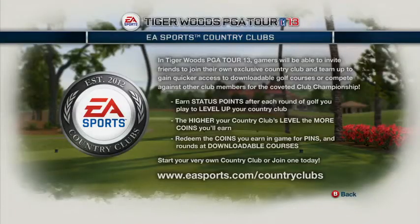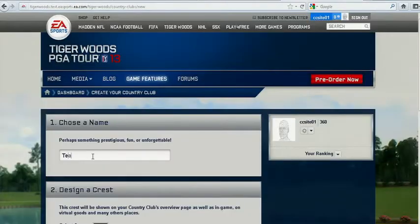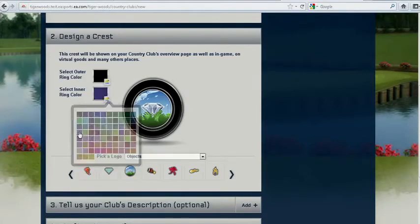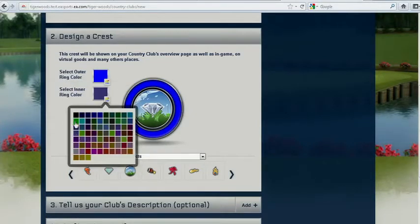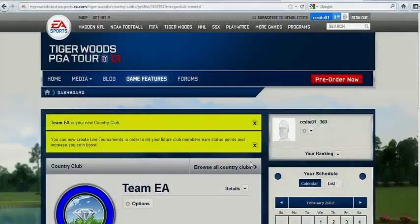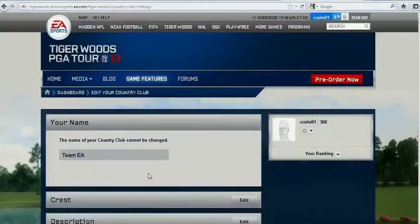Another awesome new feature in this year's game is EA Sports Country Clubs. This feature is going to allow you to connect, compete, and collect alongside your clubmates for the coveted title of Club Champion. Within the demo, we're going to tell you how you can start building your very own club using the web and your own PC. This web-based country club tool will allow you to get an early start, so once the full version of Tiger Woods PGA Tour 13 ships, you and your team will be ready to take on the world.